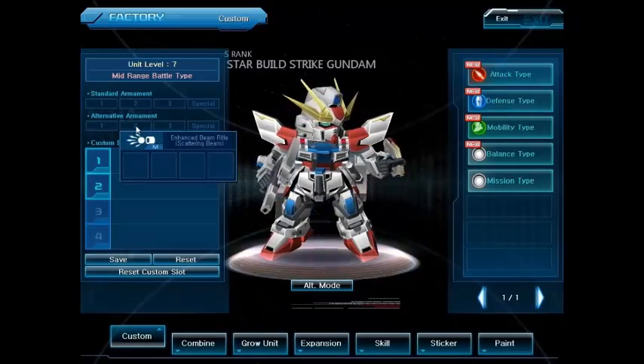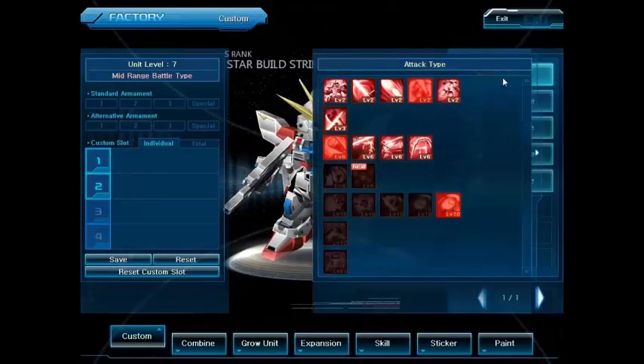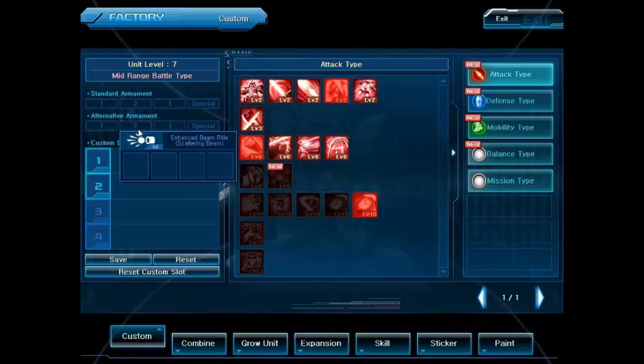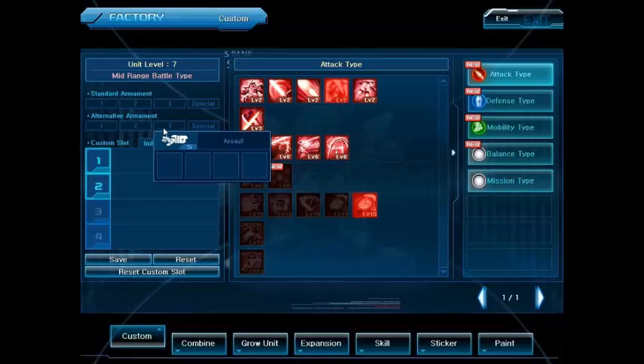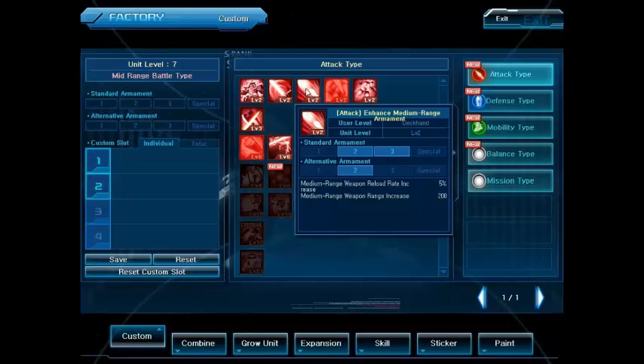The thing that bothered me the most was the reload rate on the scattering beam gun. I would like to increase that. I was thinking maybe I should do an attack type of some kind, because these aren't hitting that hard. I like how it just says 'assault' — it's not a dash, it's not a melee dash, it's just assault. OGP, ladies and gentlemen. Other than 5% reload up — that's gonna make a big difference — it will increase the range by 200 points, which is really gonna make a big difference to a medium range weapon that barely goes out to visual range.